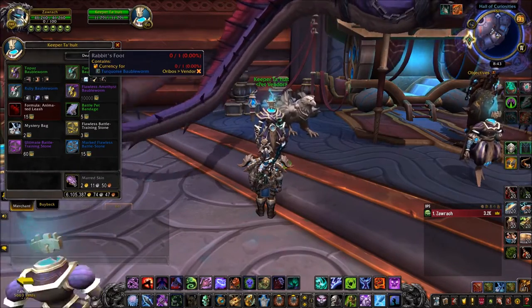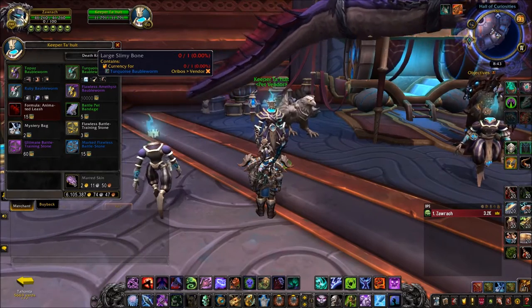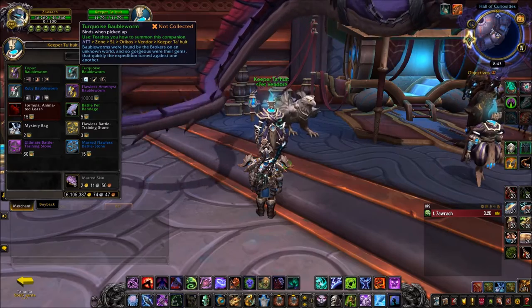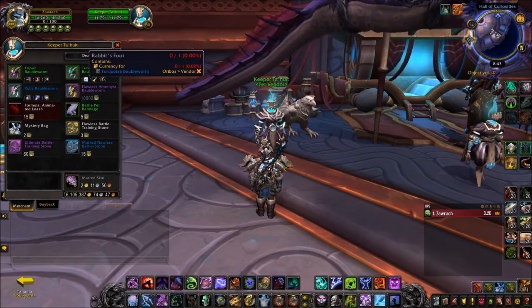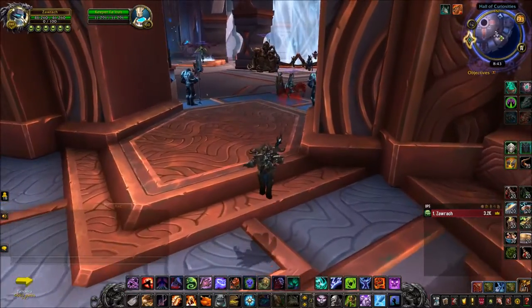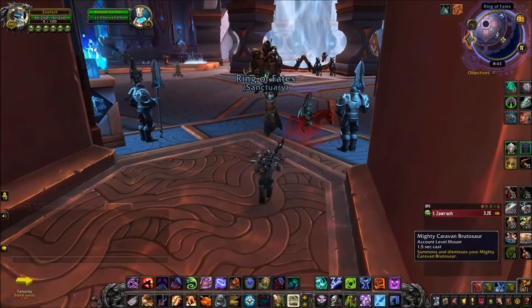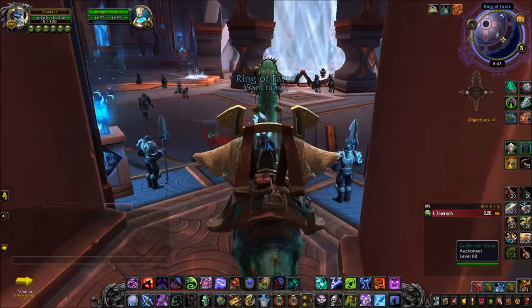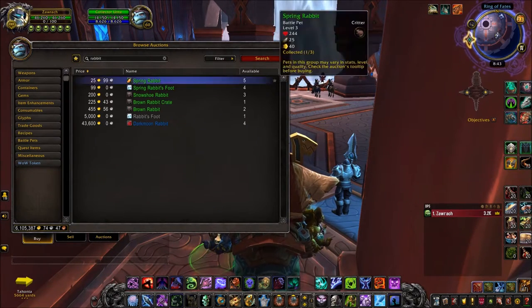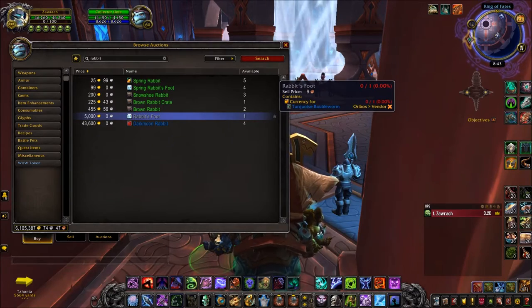He will offer you the pet in return for three grey trash items: a rabbit's foot, a large slimy bone, and a frayed knot. If you're unfamiliar with these items, you can always open up the auction house and just go ahead and buy them, but because they now have an attached value to them, these items are quite pricey. As you can see, a rabbit's foot is 5,000 gold, so it's really up to you.